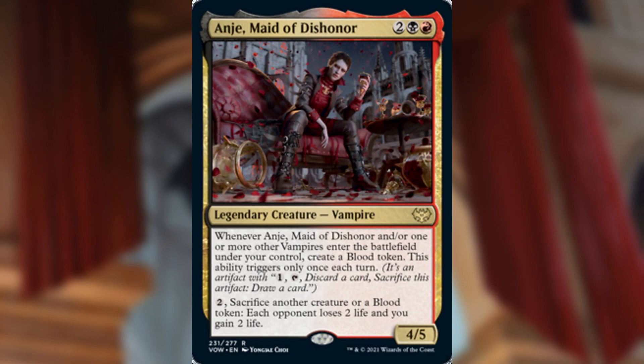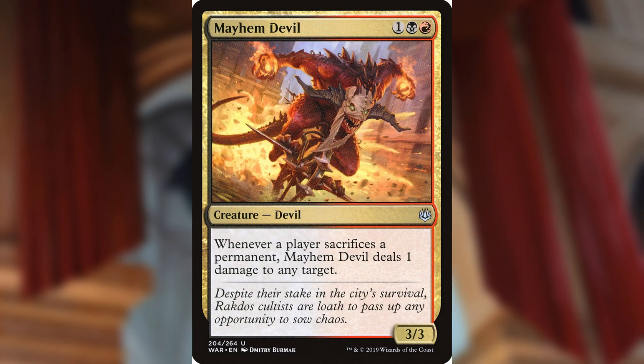Anje says whenever it or one or more other vampires enter the battlefield under your control, create a blood token — this ability triggers only once each turn. It also has an activated ability: pay two mana, sacrifice another creature or a blood token, and each opponent loses two life while you gain two life. This gives our blood tokens something to do to actually hurt opponents. Mayhem Devil is another fantastic include — one, black, red for a 3/3 Devil. Whenever a player sacrifices a permanent, Mayhem Devil deals one damage to any target.